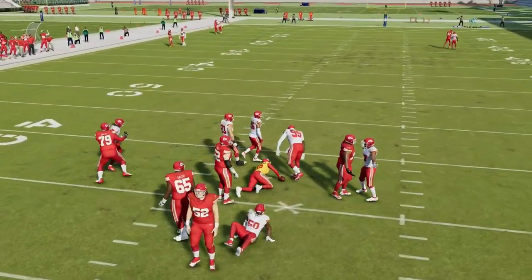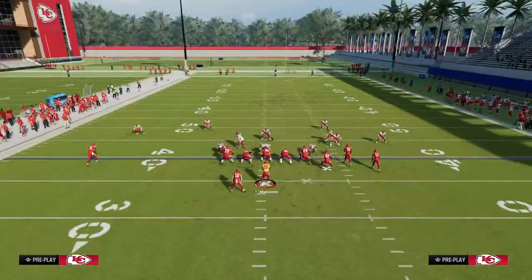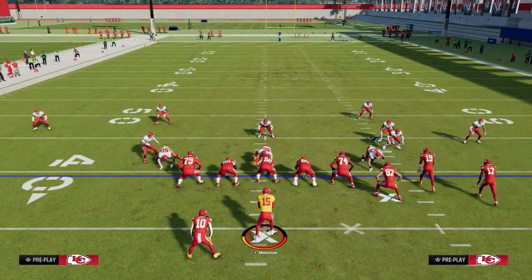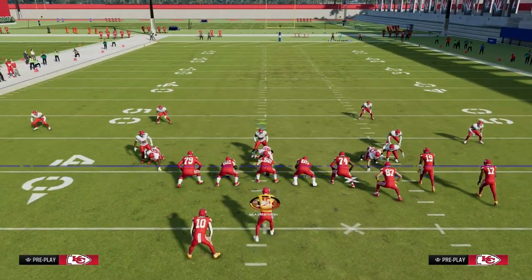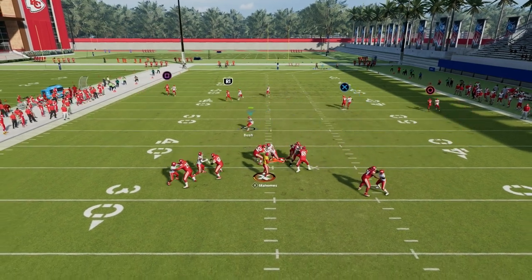The reason you send five men out of LB Blitz as opposed to sending four is you want to try to get this pressure to come home even if they block a running back or a tight end. Against a block six or six-man pass protection, you're still going to see a lot of times we're able to get this pressure home.